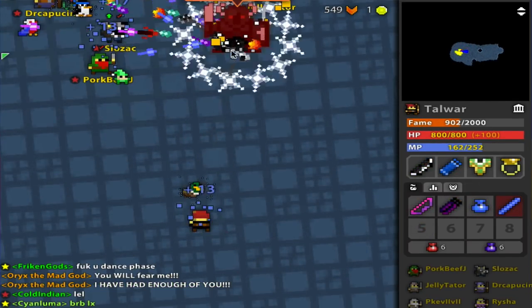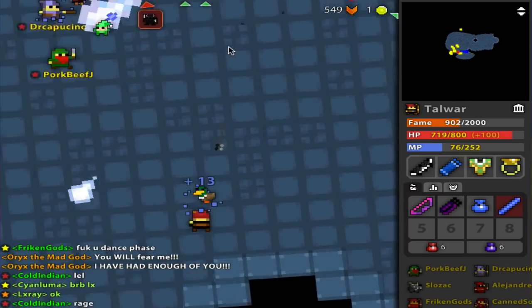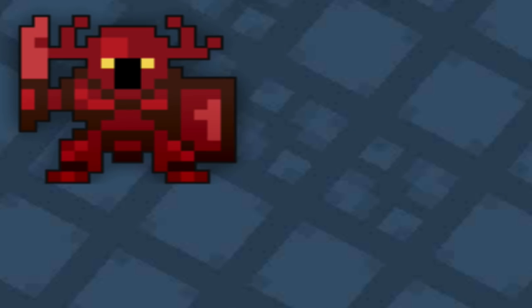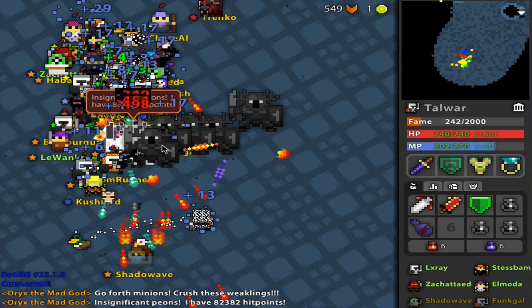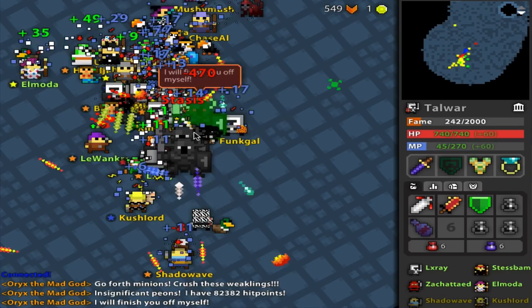The last and final phase of Oryx is Rage, where he screams 'Enough! I have had enough of you! Die!' This is where he turns red and huge and chases after whoever attacks him. This is also where he summons his minions of Oryx, which slow you, and the Assassin of Oryx — the most deadly Oryx minion — because they are very quick and they just take you out. I lost a 2-8 wizard to this. I had about 300 health, an Assassin walked over me and it popped me.